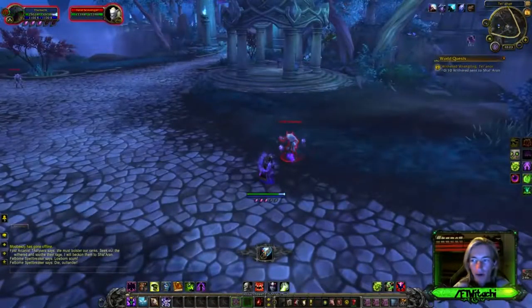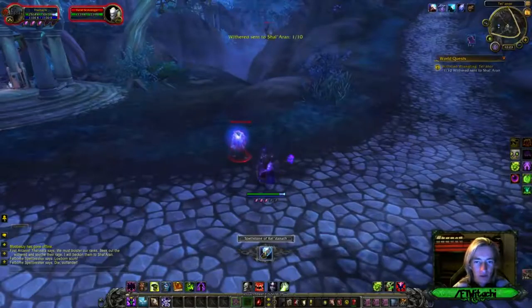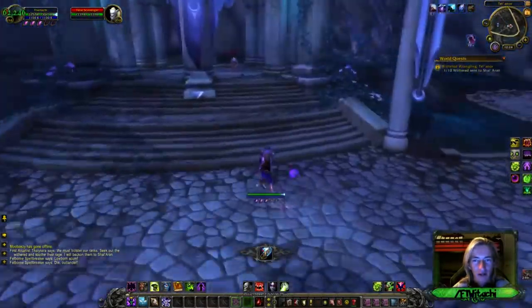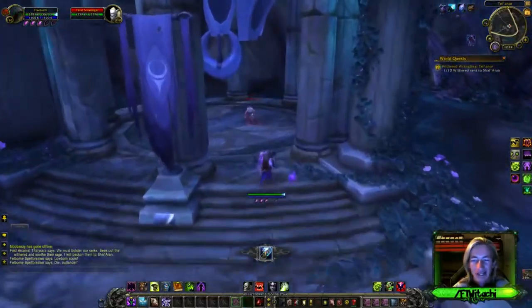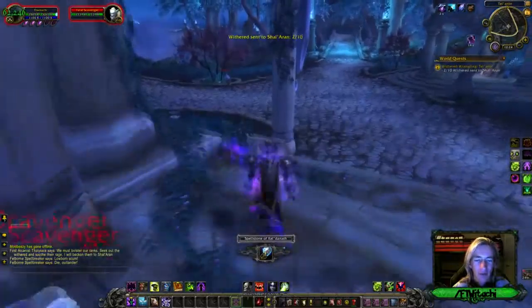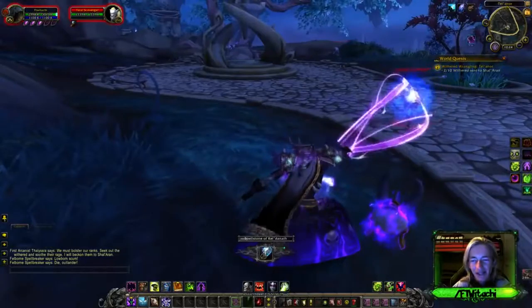Hey everybody, Withered Wrangling this time in Telenor in Syramart. Pretty much you're gonna go ahead and click on — find the Withered first of all, which is the Skrull Scavengers up here, and then you'll get an extra icon button, extra key. You just basically go ahead and click on all of them. That's all I need.